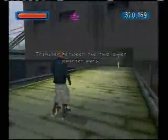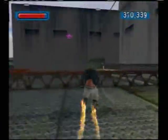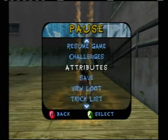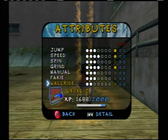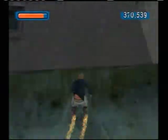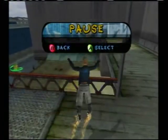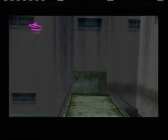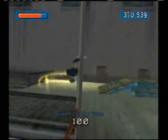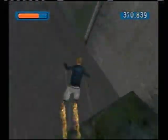We have a challenge: do your magic kid - transfer between the two lower quarter pipes. I'm going to say right now this is probably not going to get done with the stats that I have. My stats are surprisingly low. I'm supposed to transfer up and over - that is a lot harder than it looks. I kind of forgot you could swing on poles like that.